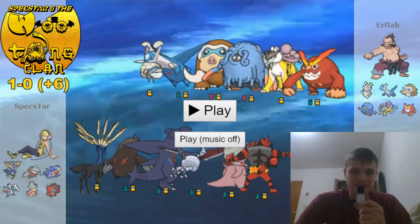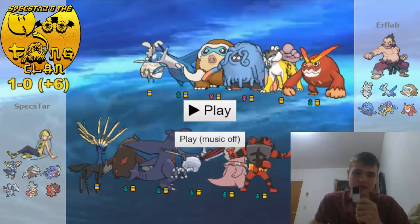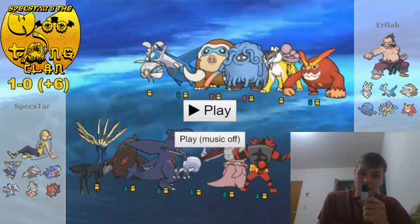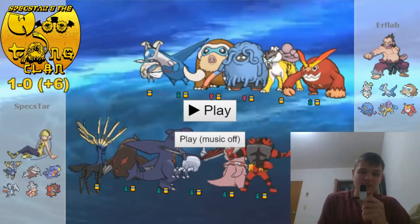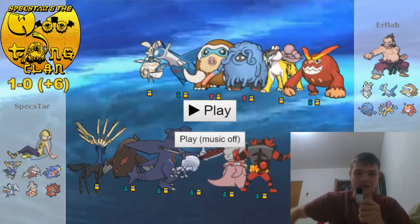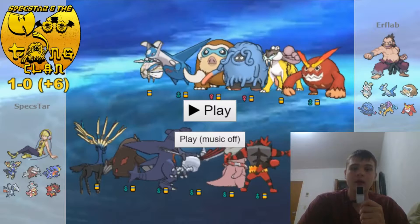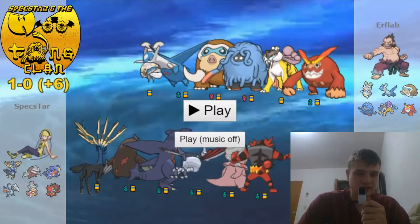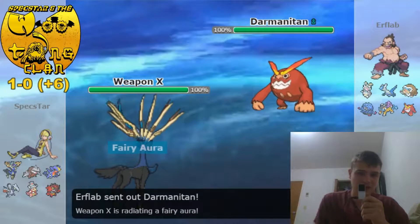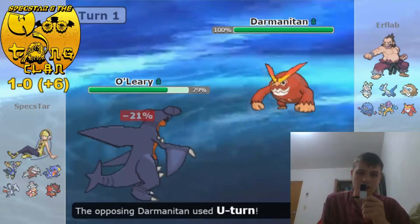Here I wanted to lead off with Xerneas, because if he potentially led off with something like Latios, Mamoswine, or Tangrowth, I could put a lot of pressure on him — he does not come in on Moonblast well. If he led off with Magearna, I was comfortable going into Slowking, and if he led off with Darmanitan, I was comfortable going into my Garchomp. So I lead off with Xerneas, he leads off with Darmanitan, and I'm perfectly fine going into my Garchomp.